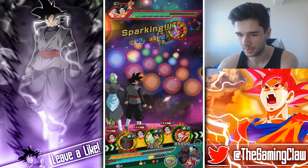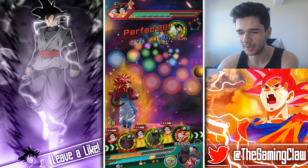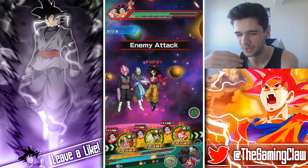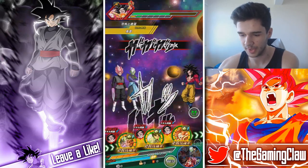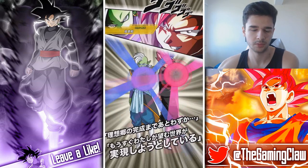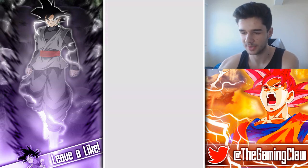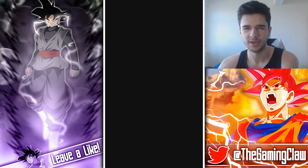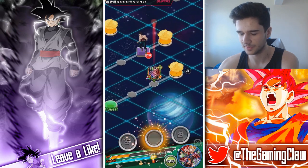I'm going to stick with this for now. I'm going to keep Super Saiyan 3 Goku and Super Saiyan 4 Gogeta together, and then in one of the rotations I'll have Merged Zamasu and the LR. I think that's probably the best thing — so that both the heroes and villains can super attack consistently.